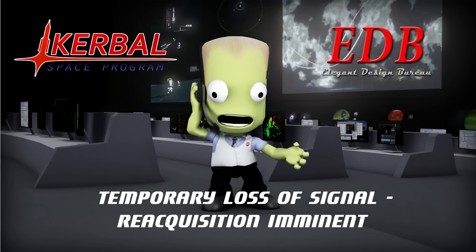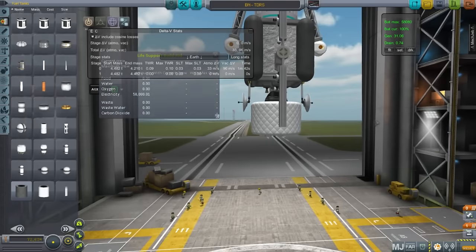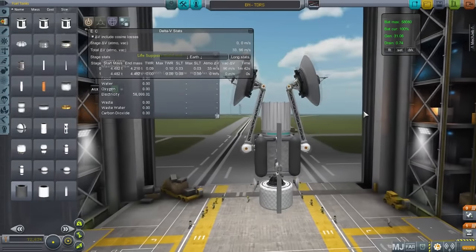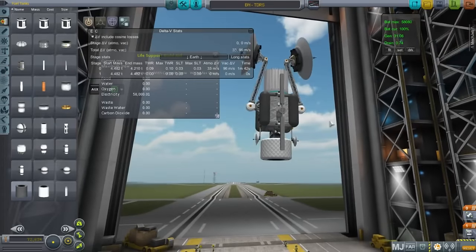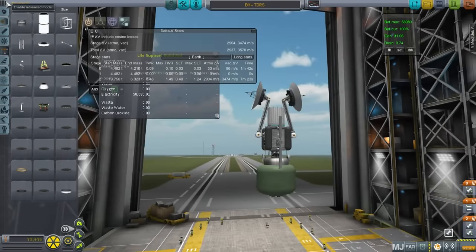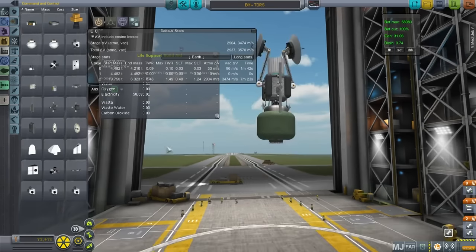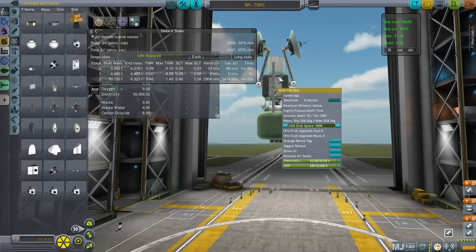The missions for this episode mainly revolved around putting satellites into geosynchronous orbit, starting with Bakernaught's TDRS satellite. There are also two other launches to geosynchronous orbit that I was tasked to do by viewers, and there was also the matter of the Halcyon pod still in orbit around the Earth — I had fixed the antenna that was broken so we could restore communications with it.